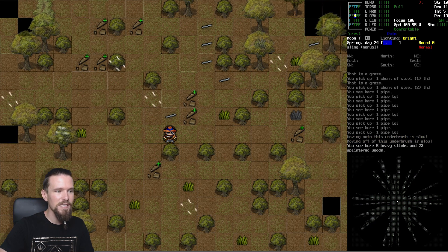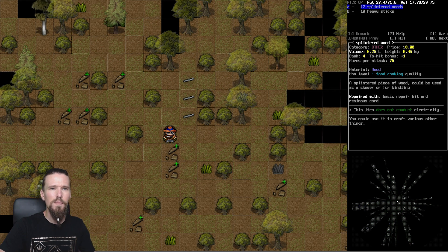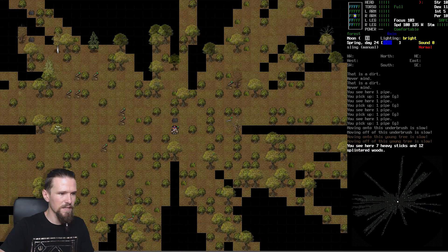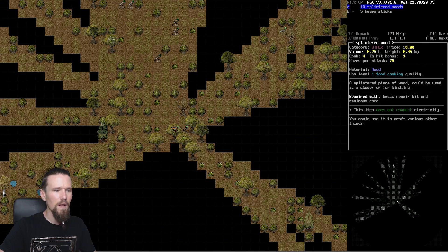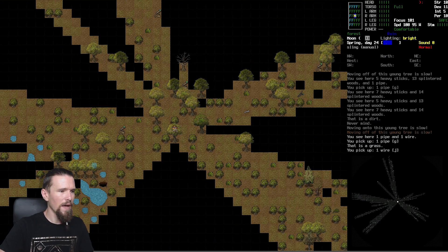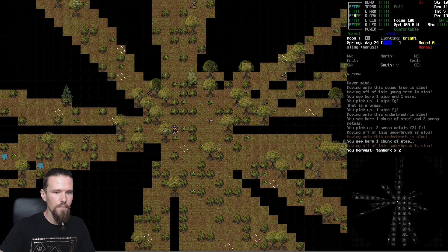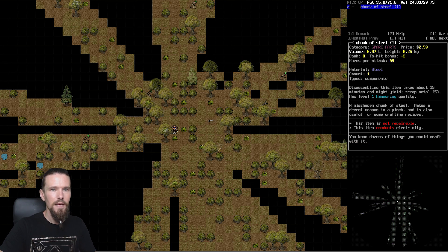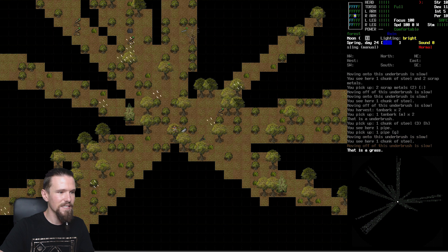There's one chunk of steel we can't get to - no way to excavate it right now so we'll leave it. Just making sure we're not missing anything. We might as well zoom out again in case we're missing things in the trees. There's some wire down here - tempted to just grab it, why not? Thank you very much. There's also a chunk of steel in there and some tan bark. We're going to get a bit heavy soon but we should be able to bring back a bit more.